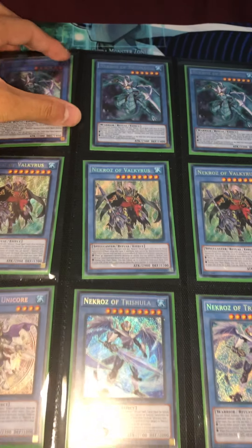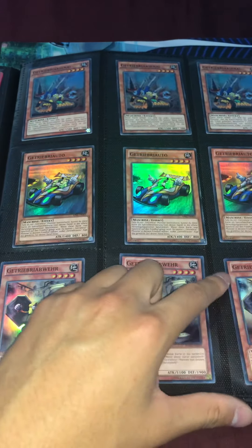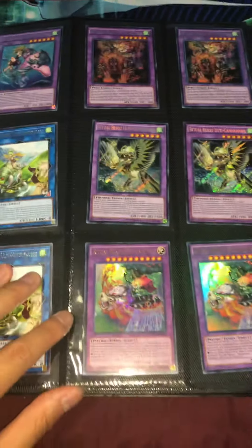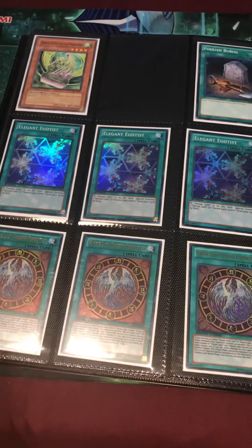I'm gonna go through them as fast as possible. These are pretty much just ultra rares — I believe this is ulti first edition. Because of the YouTube time limit, I'm going through each page quick, so if you have any questions, please reach out. I'll let you guys know which pack it came from and the condition. Most should be near mint but there are some lightly played. The heartbeat cards are not up for trade or sale because I'm going to be building a heartbeat deck.